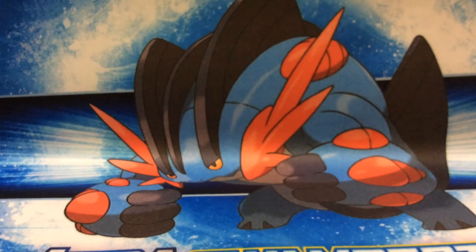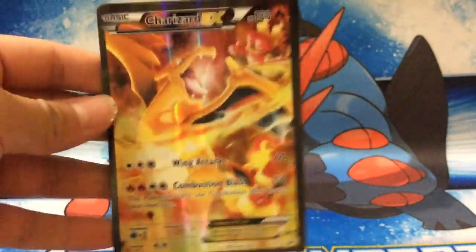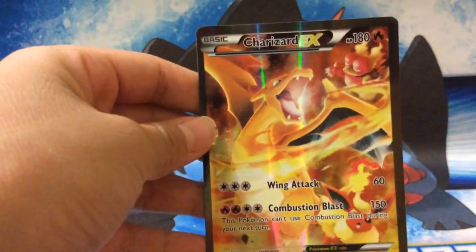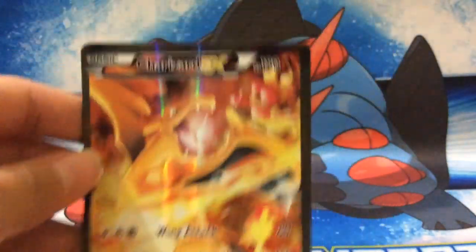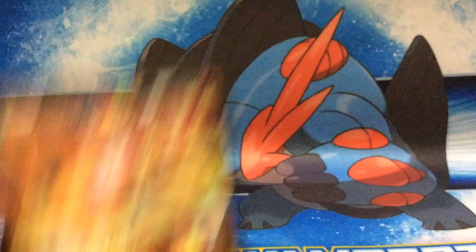We're bringing it out right now. I'm trying to bring it out, it's not working. Oh my gosh, it's not working — push it down. Oh, it worked! Look at this promo right here. This is the Charizard — 150 damage. You can't use this the next turn, but you can use it after next turn. You have 180 health. And it's Charizard, Magmar, and Flareon. It's really good.